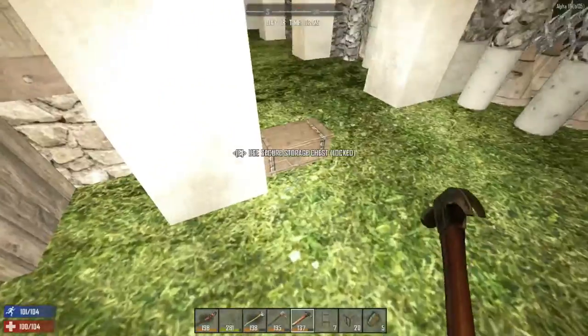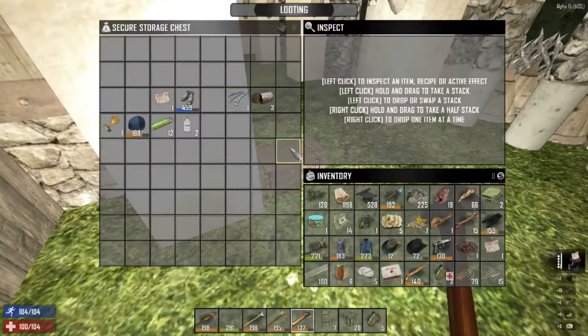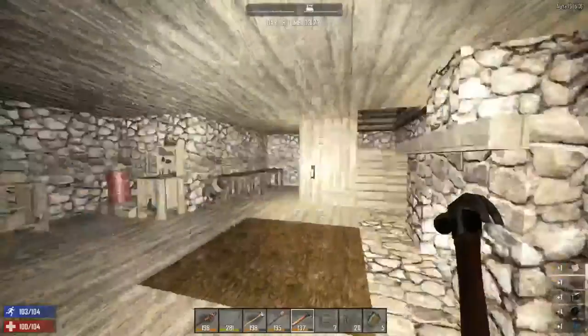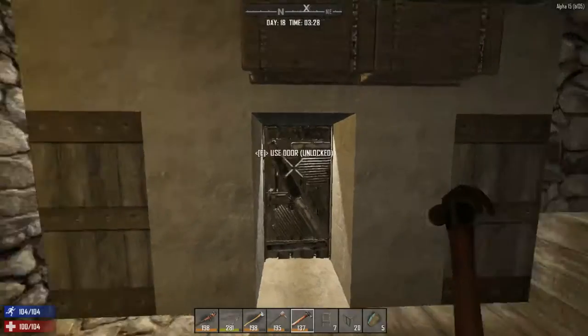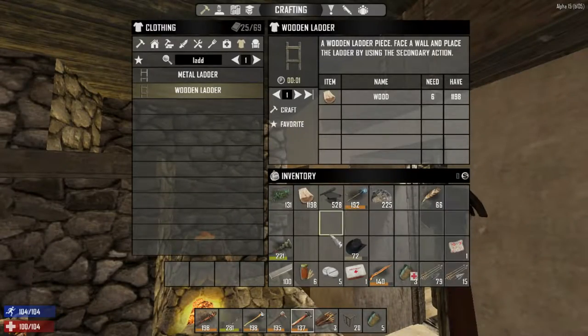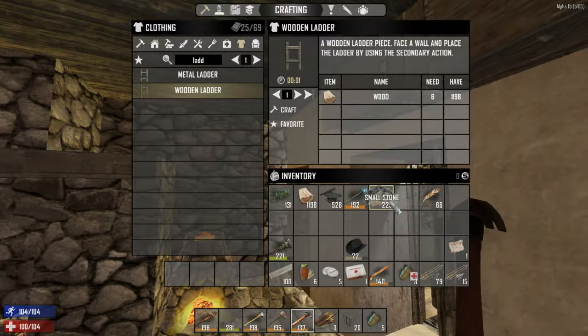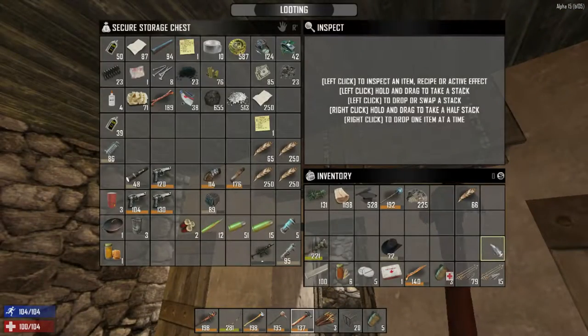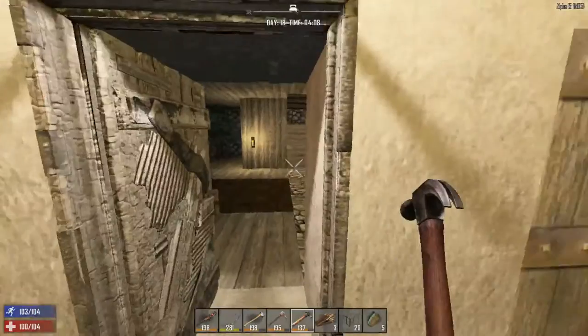That was some crazy stuff. I'm going to take all the loot inside and come back at 4am. We retrieved 225 small stone and also a treasure map which we might read at some point.